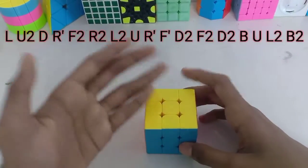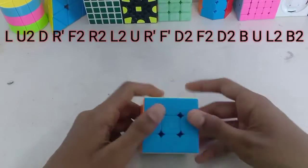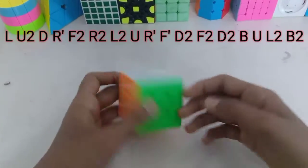The scramble is shown at the top and you can just copy that. The scramble is done with white top and green front.